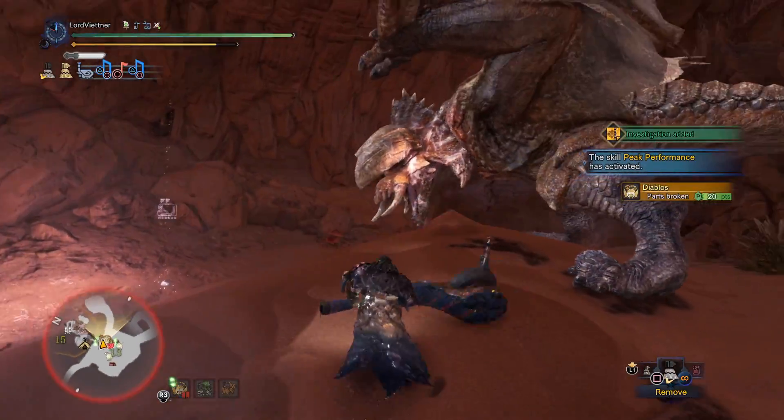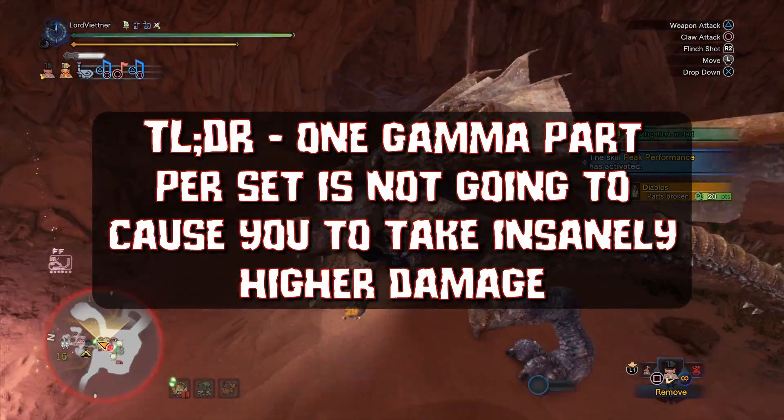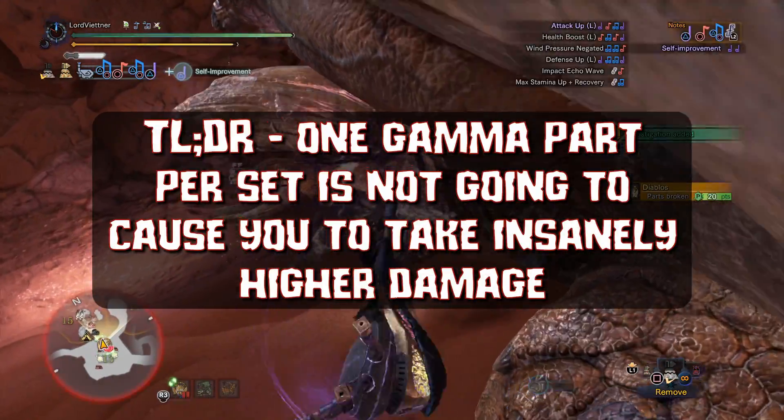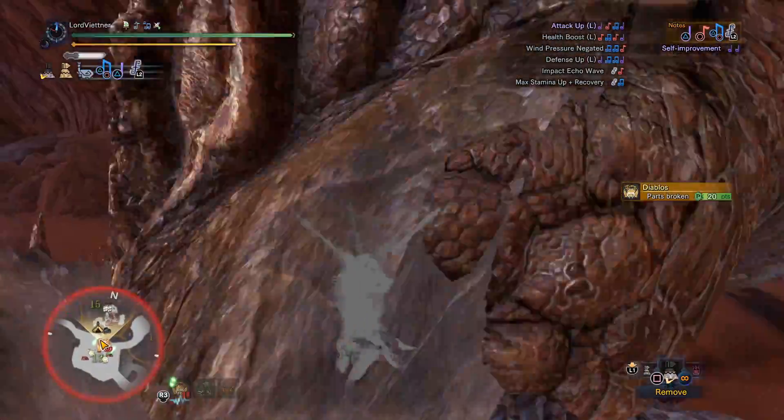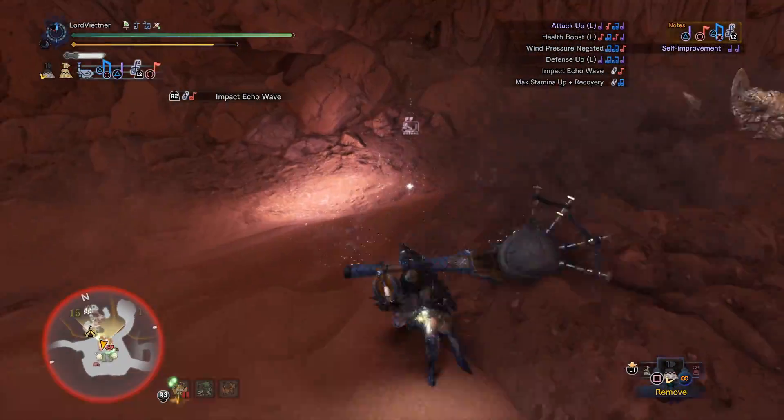In conclusion, if you need Gamma parts to fit in other skills, and as long as you're only using one weapon and all of your armor is augmented to the max, you can do so with no worries of taking a lot more damage or it really risking your hunt.